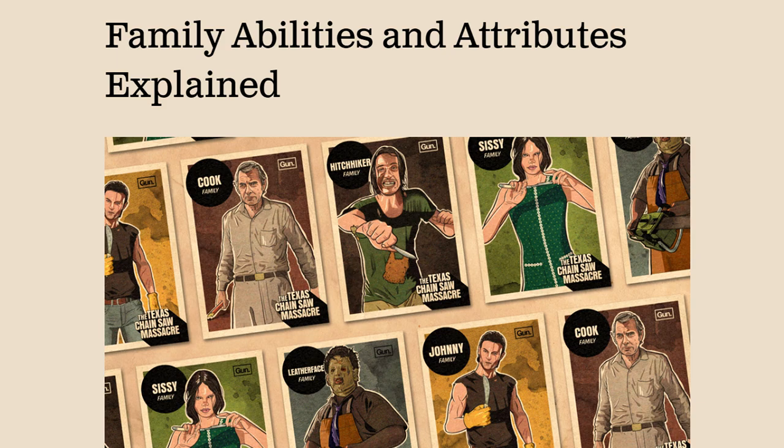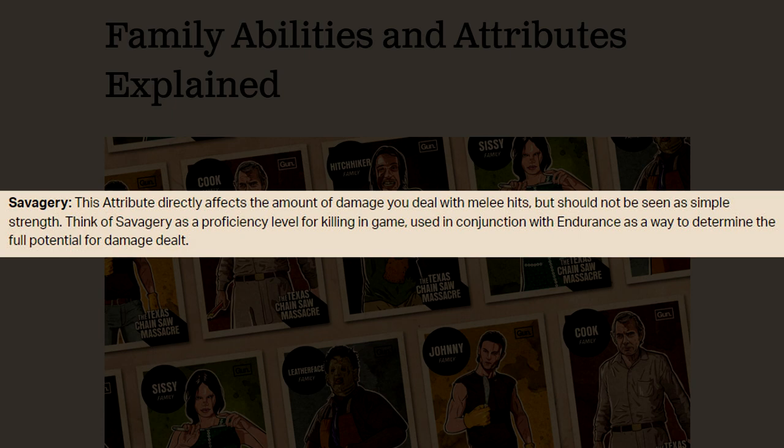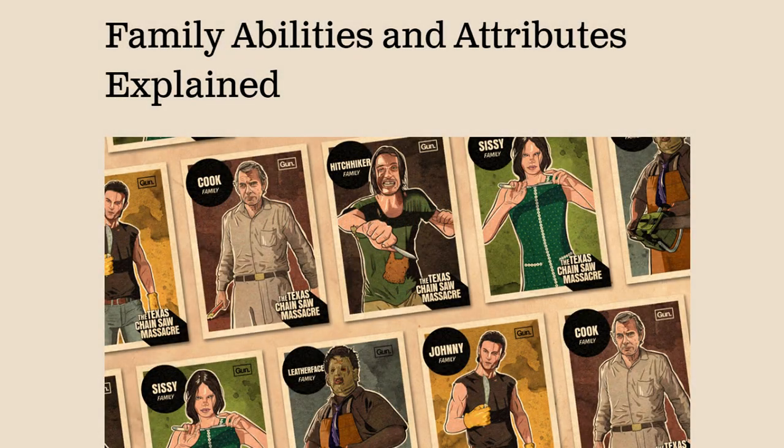Starting off, before we get into the characters, let's talk about their attributes as you will see them on their cards. Savagery is basically how much damage output the family member will have. This attribute directly affects the amount of damage you will deal with melee hits, but should not be seen as simple strength. Think of savagery as a proficiency level for killing, used in conjunction with endurance to determine the full potential for damage dealt. Savagery is your damage output, but you have to control your stamina — if you're drained, you can't attack. So monitor your stamina to work with your savagery.